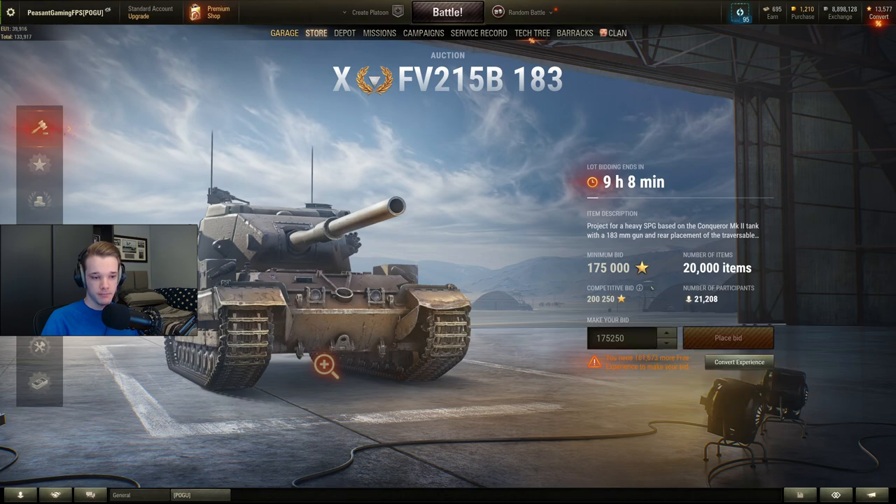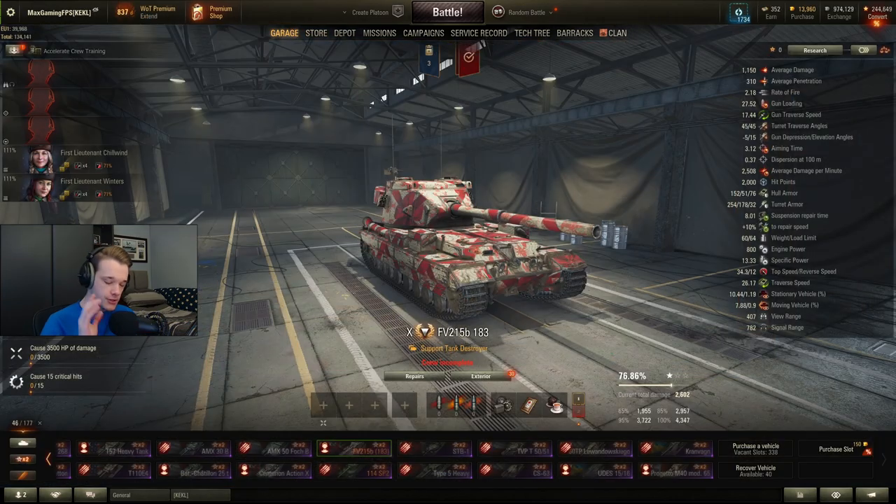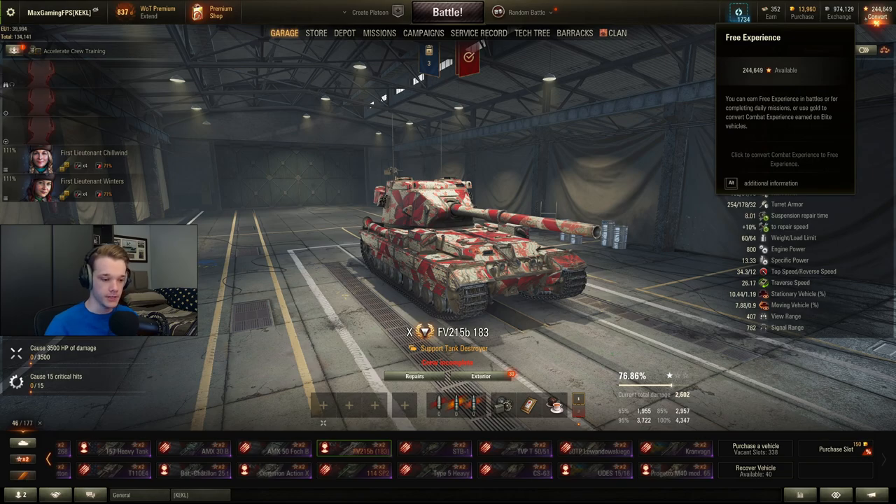I would just keep an eye on this competitive bid and then bid slightly below it, up to about 550k. And just be warned — if you do already have the FV205B and you try to sell it, say you have loads and loads of free XP and you think, you know what, I could use the 3 million credits or 4 million credits, or however much tier 10s sell for — I'll sell it, get it back because it's cheaper, and kind of convert my free XP into credits.